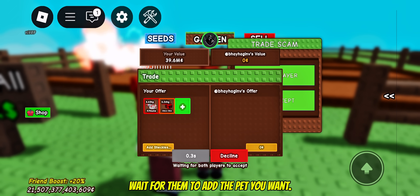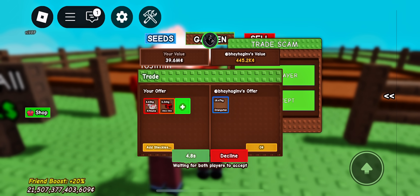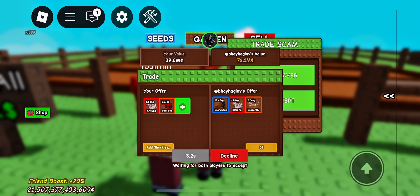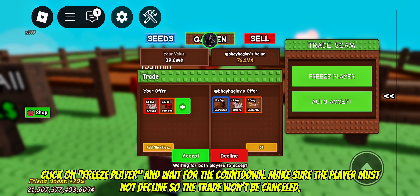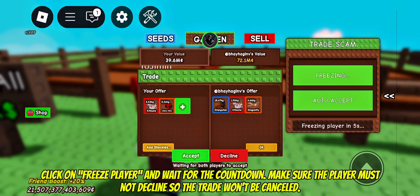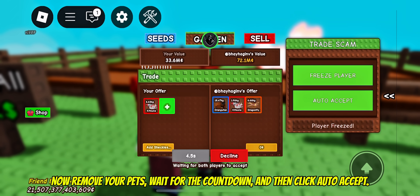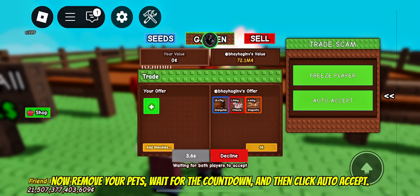Wait for them to add the pet you want. Click on freeze player and wait for the countdown. Make sure the player must not decline so the trade won't be cancelled. Now remove your pets, wait for the countdown, and then click auto accept.